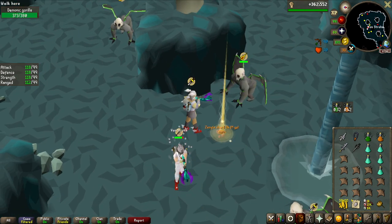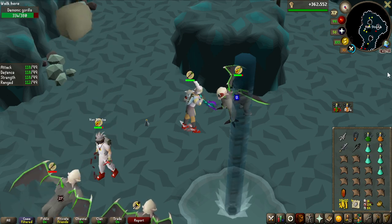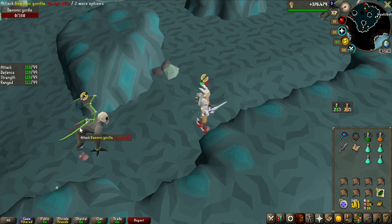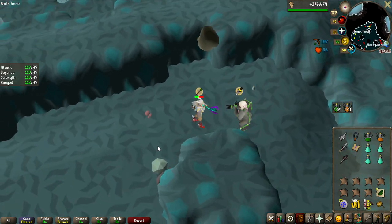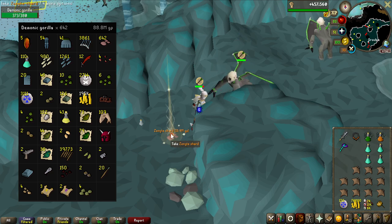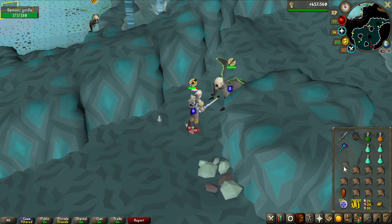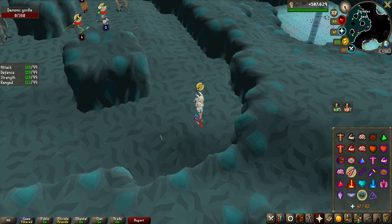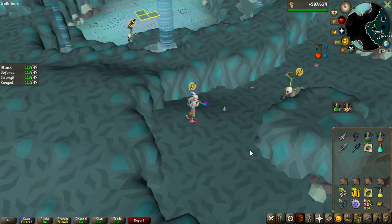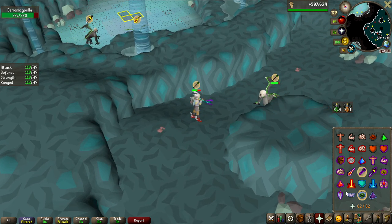A fourth zenyte shard at around 530 kills in — that's roughly one zenyte every 120 kills or something, which is absolutely ridiculous. Then a hard clue scroll — haven't had many of those, surprisingly. I'm going to get so much salt in the comments, I cannot believe the zenyte luck. A fifth and sixth zenyte followed, and we are getting really close to the end here. At 700 KC done, 5 zenytes and 90 million worth of loot — maybe you guys will excuse me if I do not win this challenge, because there will be a massive giveaway. This luck so far has been just nuts.